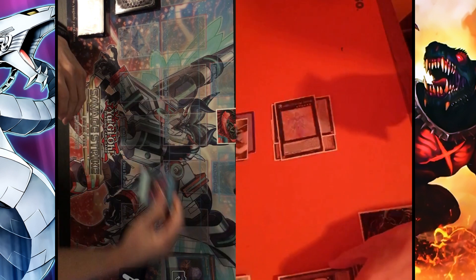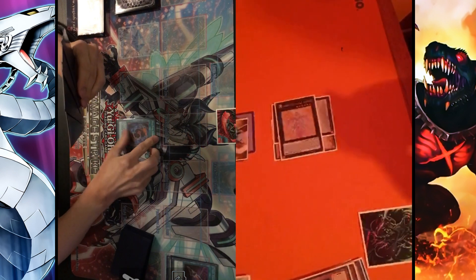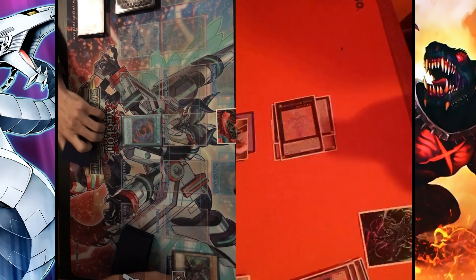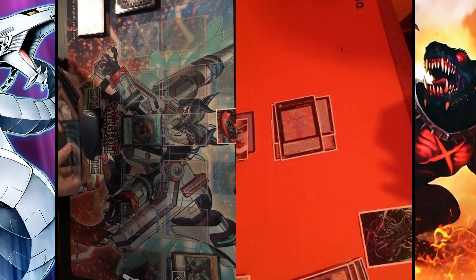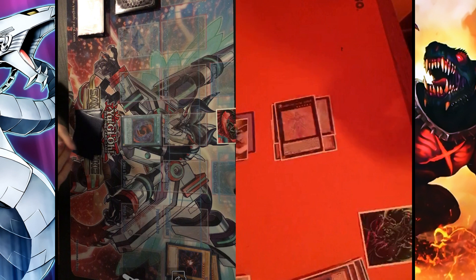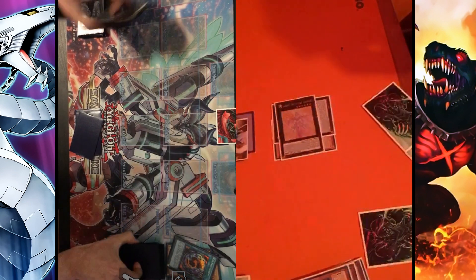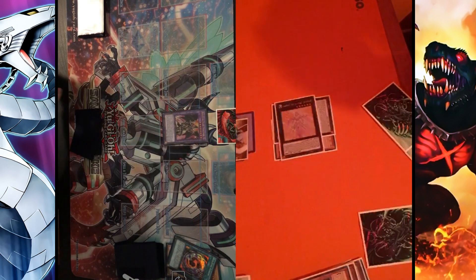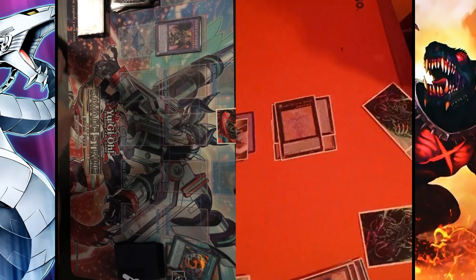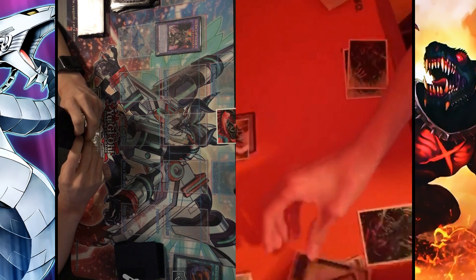Cyber Emergency does get hit by an Ash. So now we just use Red-Eyes Fusion and bring out Dragoon, sending the Dark Magician from hand and Red-Eyes Black Dragon from deck. With Dragoon, we use its effect to pop Beatrice, and he takes 2500 damage.